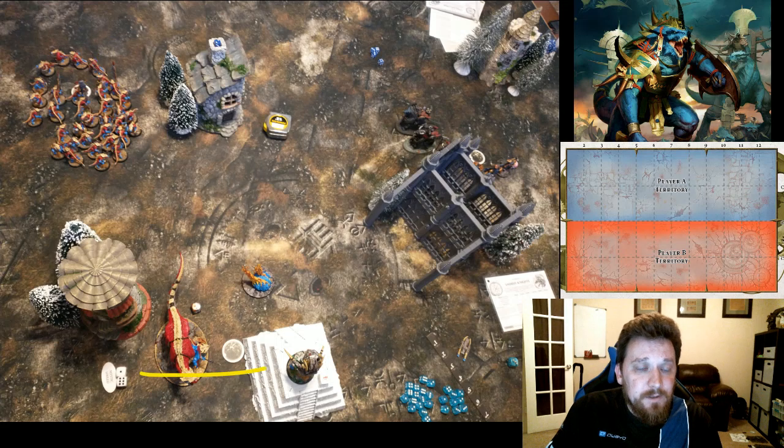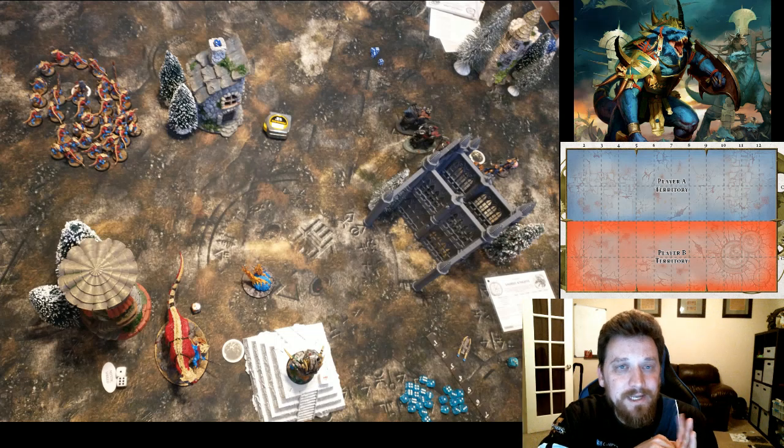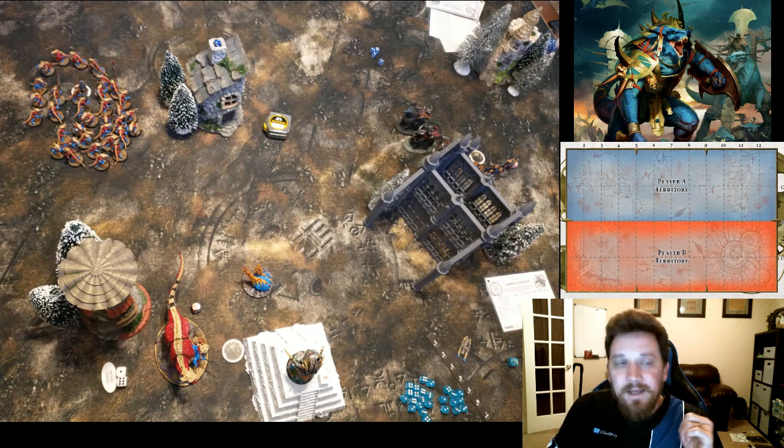Two consecutive turns of Kroak in the face was pretty strong — quite a few mortals and he didn't have casters who could counter it. The lesson learned: don't charge Kroak unless you can guarantee you make the charge and kill him, or you can withstand a bunch of mortals coming at you. Once you get within ten inches of him he's nasty — he'll pepper you around the board. We took out his foot hero and eventually his general that way.